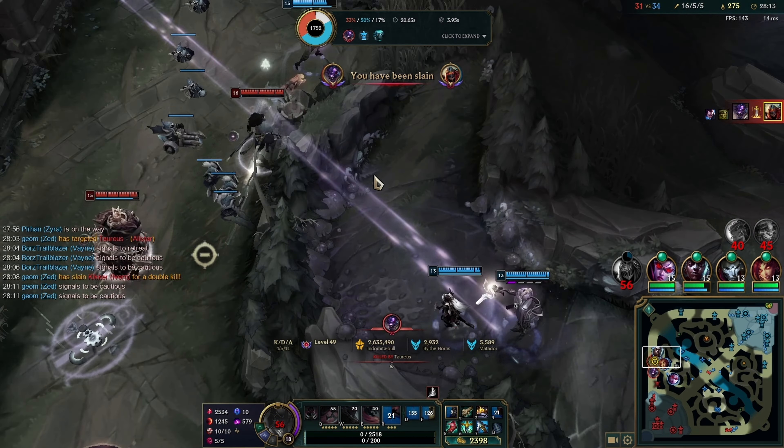Hey guys, I play against Ekko in this one. I take Electrocute because they also have some squishies — Kane in the jungle, Ash, Sona in bot lane — so I'm thinking I'll just go full damage and blast everyone. Let's see how it goes though.